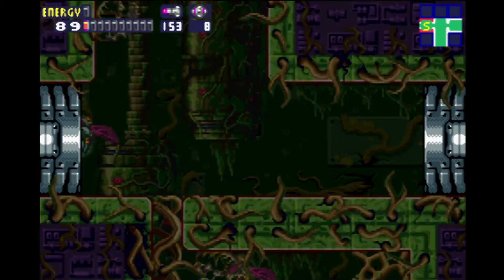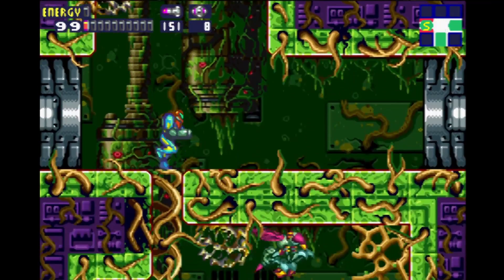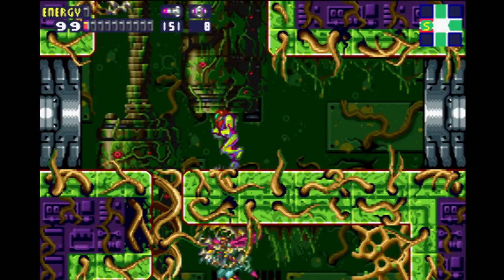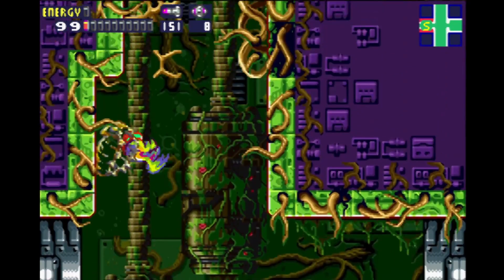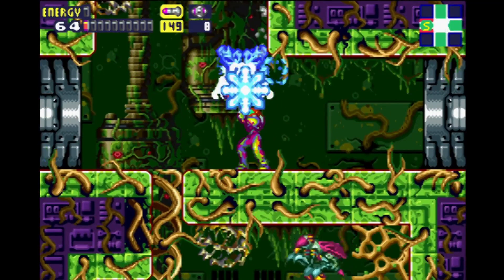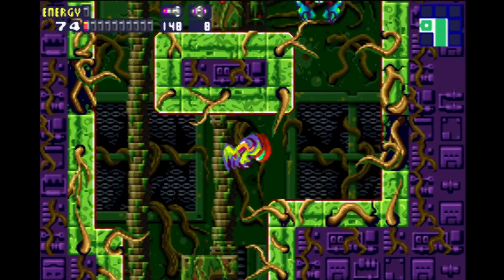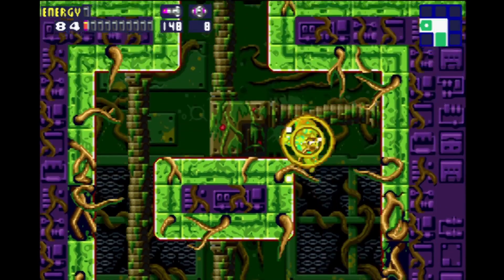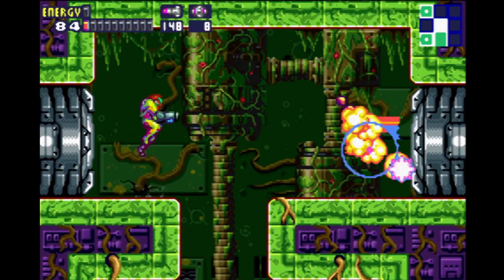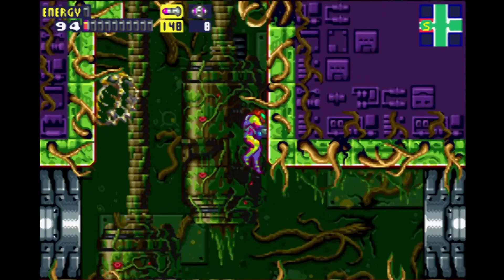Before we go up there, I kind of want to not fall back into this other room. Let's take out some of these creatures here and head up here if possible. I kind of just wanted to check this area out real quick — there are a few extra doors here that we cannot open at the moment. That's okay to know, and we're gonna head on down.